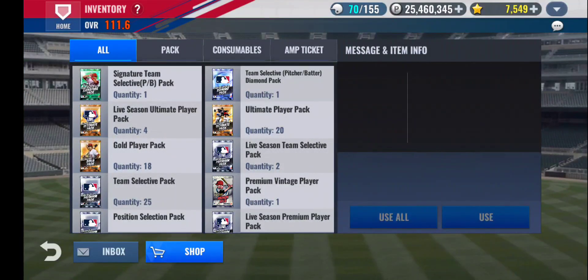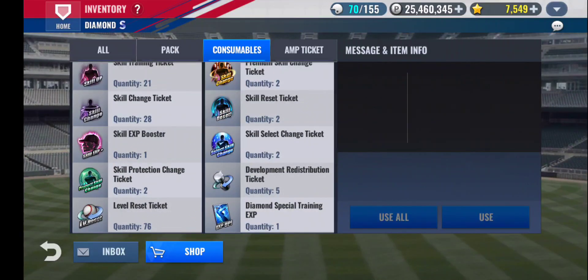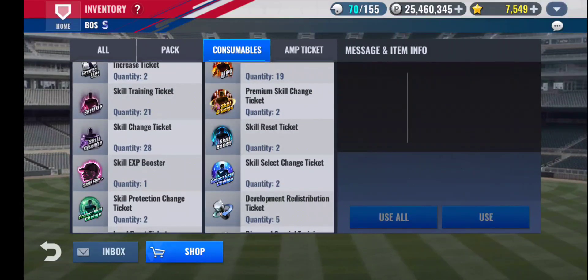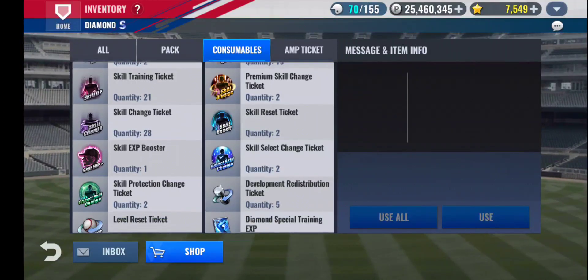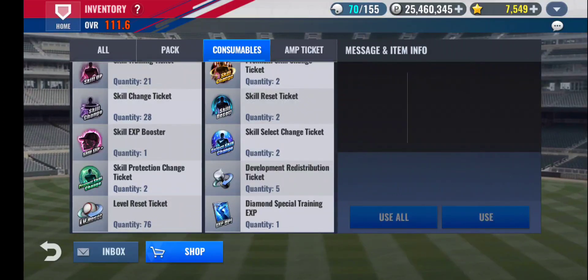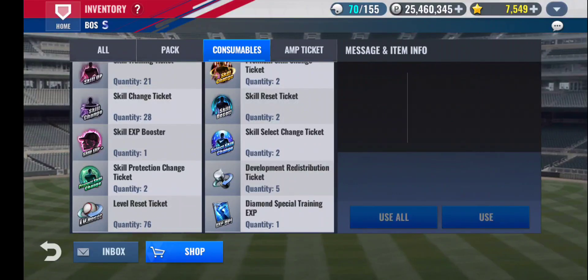But before we get into that, I'm going to do some skill protection tickets on my Eduardo Rodriguez. I got two free ones from purchasing the Grade Increase ticket and the Team Select Signature. And if I do get something good out of those on E-Rod, I will be using the Skill Select tickets — the two that I have — and see if I can get anything. But if I do get two good gold skills, then I won't be needing to use those, and I'll use them on Matt Barnes instead.